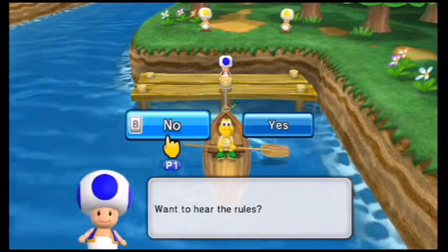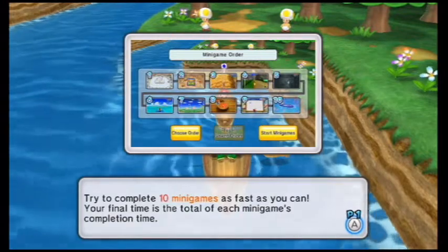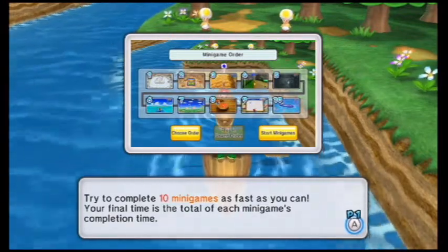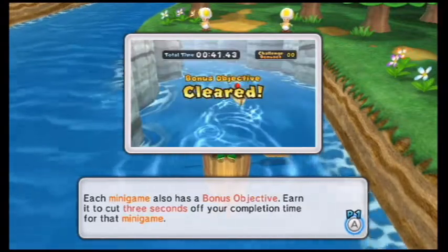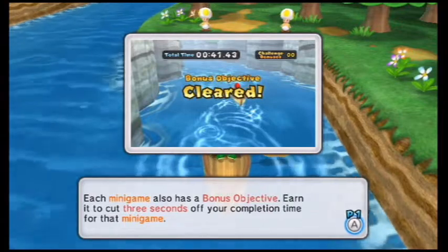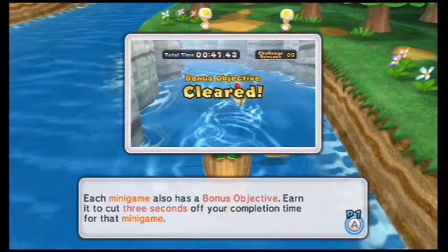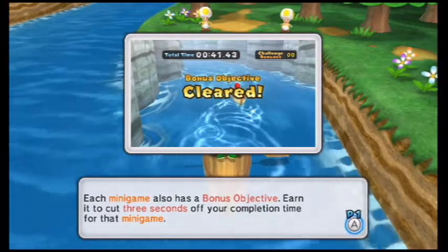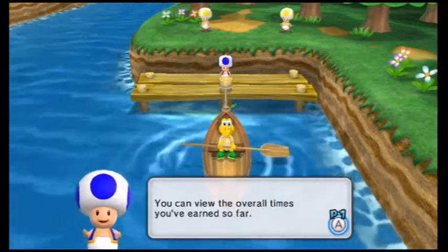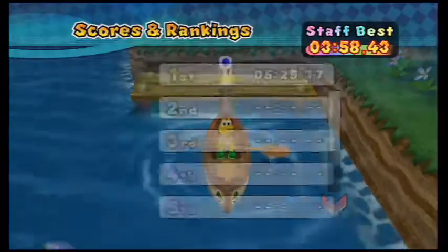Welcome to Time Attack. The rules: try to complete 10 minigames as fast as you can. Your final time is the total of each minigame's completion time. Each minigame also has a bonus objective — aim to cut 3 seconds off your completion time for that minigame. Since you can revisit this mode, you can view your previous records.